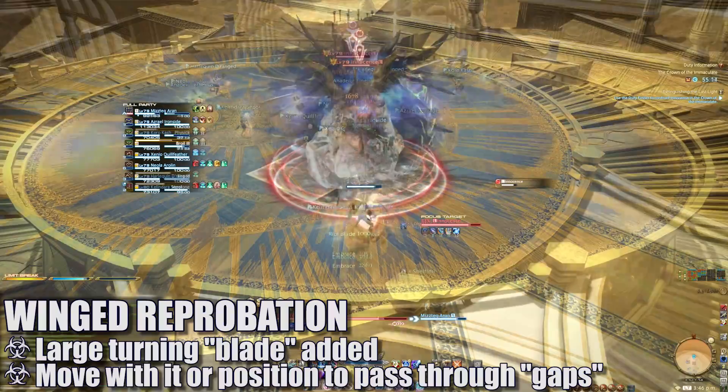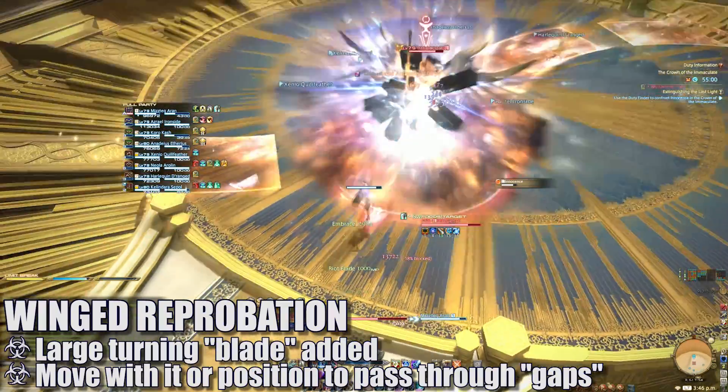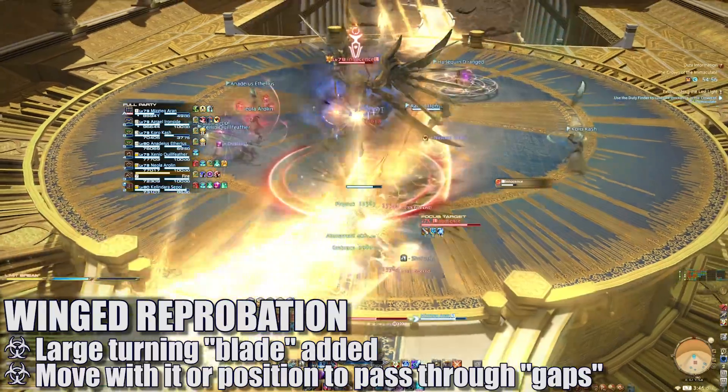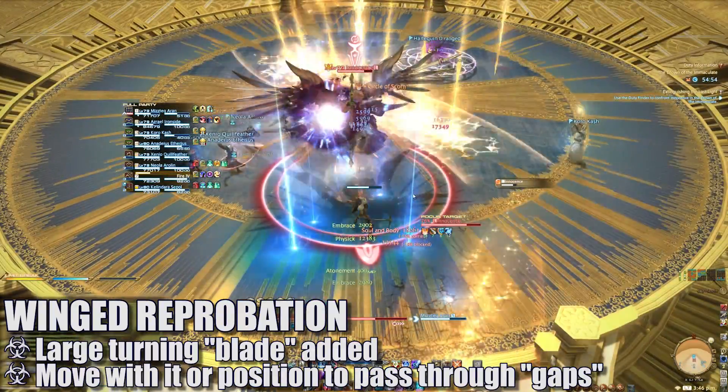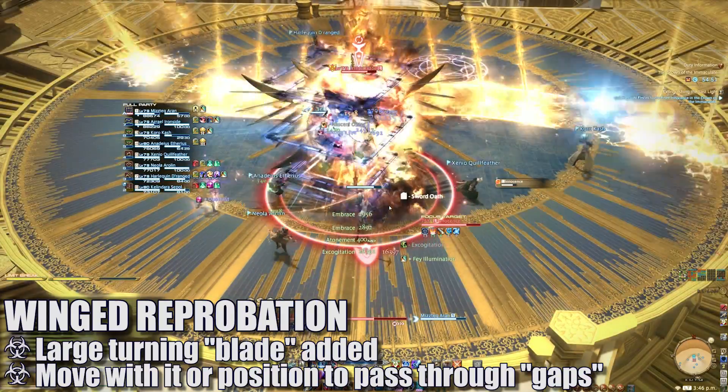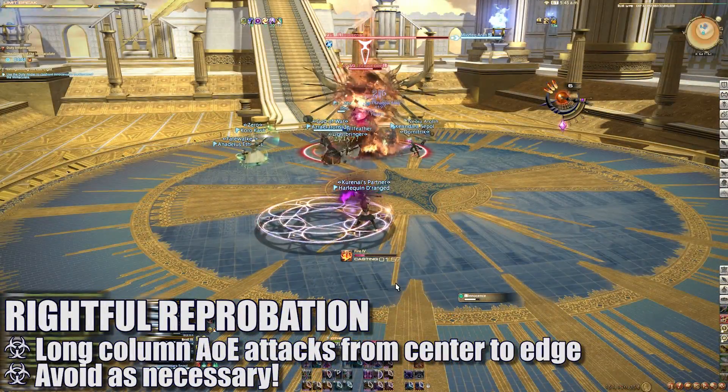The next Winged Reprobation cast will add a moving blade with two gaps in it that will circle the platform. Players can either choose to move with this turning AoE blade, or can position themselves to stand in the gaps of the blade to avoid getting hit, all while dodging the other column AoE attacks.